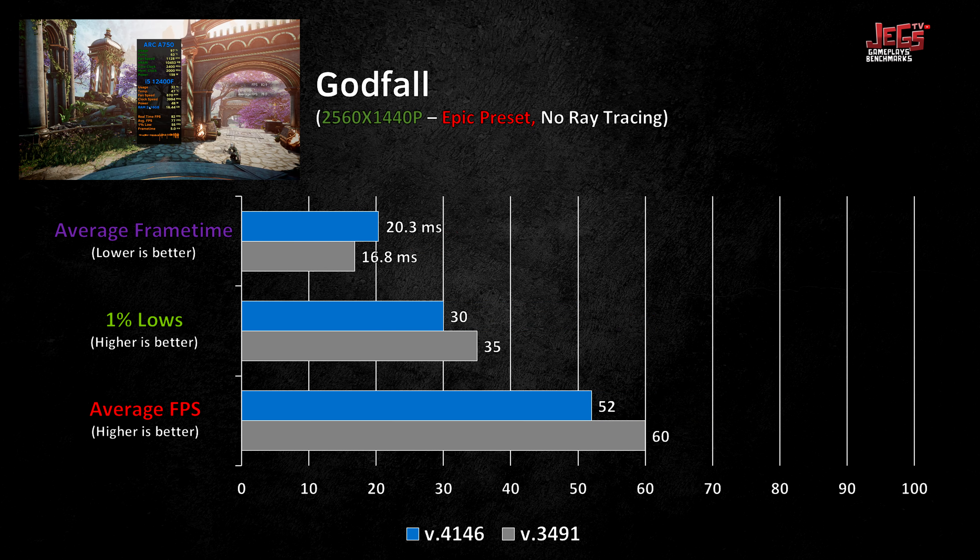Overall, the newest drivers had a net positive effect on the performance of the ARC A750. Compared on averages at 1080p, version 4146 was 6.2% better in FPS averages, 9.4% better on 1% lows, and had 4% lower average frame times. The same trend followed on 1440p. When compared with other GPUs, the ARC A750 outperformed the RX 6600 with the newest drivers — quite commendable given the previous driver had worse performance. The newest drivers have enhanced ARC GPU performance, indicating Intel is heading in the right direction in the GPU market, which ultimately benefits consumers through greater competition.